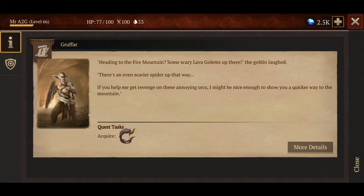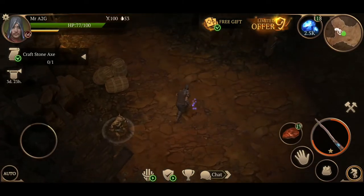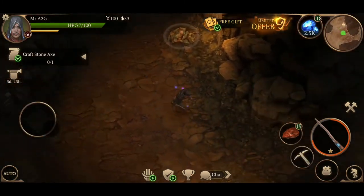Excuse me. 'Heading to the fire mountain — some scary lava golems up there,' the goblin laughed. 'There's even a scary spider up that way. If you help me get revenge on these annoying orcs, I might be nice enough to show you a quicker way to the mountain.' So this guy needs some orc scalp — fair enough.